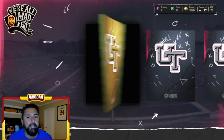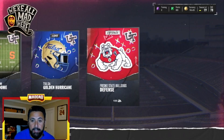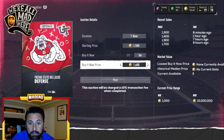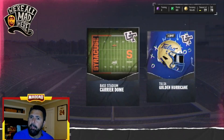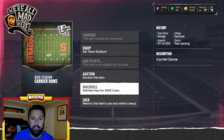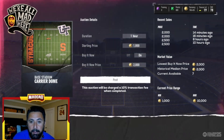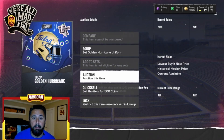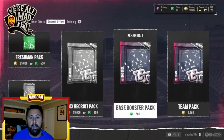You pull a stadium, a uniform, and a playbook. We got a Fresno State defense playbook — not a great pull, so we spent 3,500 coins. This isn't going for very much, so we need to get our coins back somehow. Stadiums can go for around 2,000 coins — yeah, that should get our coins back. Uniforms I don't think anyone's buying right now, but when you hit a nice one it's definitely going to be more worthwhile. If you don't have a lot of coins, this is a way to slowly grind. Post everything up to at least make your coins back.